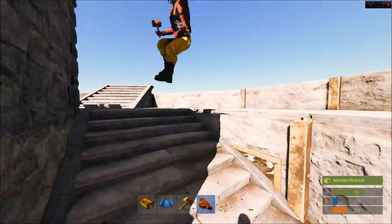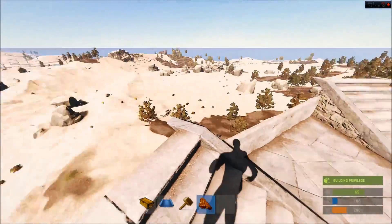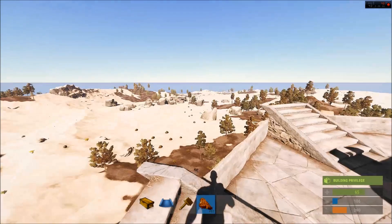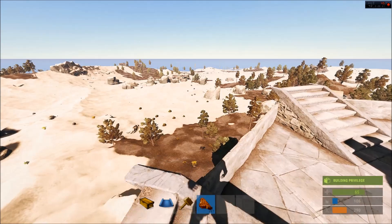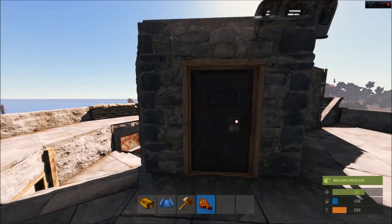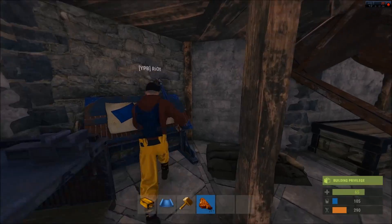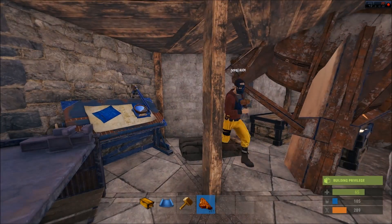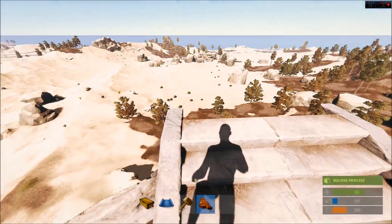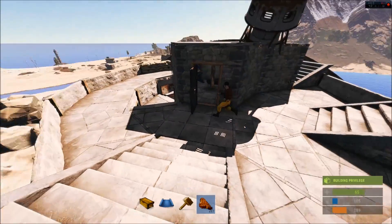People might comment that you can build a siege tower to get up here, and we did test that. We found that with the placement of the cupboards it was actually very, very difficult — if not impossible — to get a siege tower to the point where you can get on top of the satellite. Up here there's a room — probably a loot room with a research bench and a place to spawn with a bag, plus a good sniping position in case you're defending.